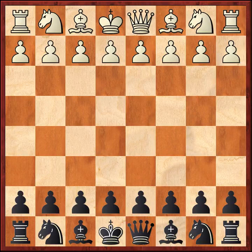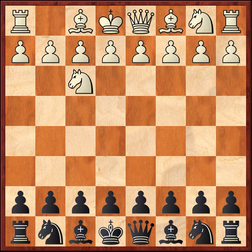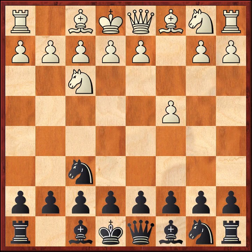The game starts off as a Reti, and of course very transpositional. Grandmasters often use Knight F3 on the first move, but it can transpose very easily into just about any other opening. Black plays Knight F6. White plays C4, C5, and now we pretty much have a symmetrical English. White is soon going to play D4, and we're going to basically transpose into a Maroczy Bind type of Sicilian pawn structure.